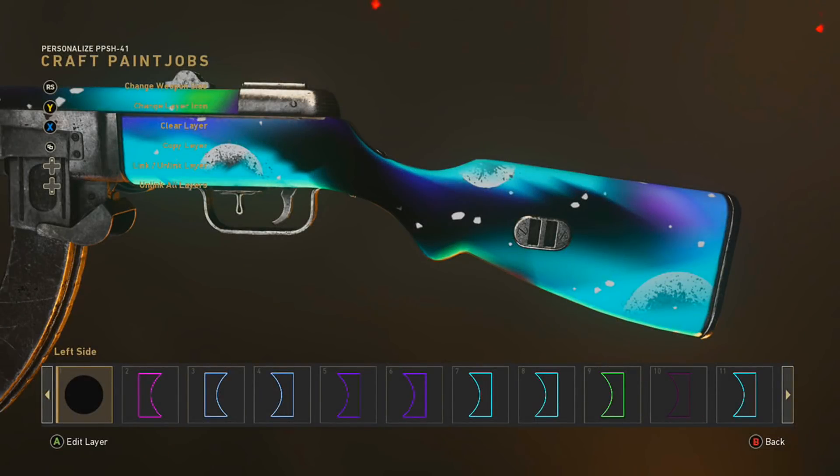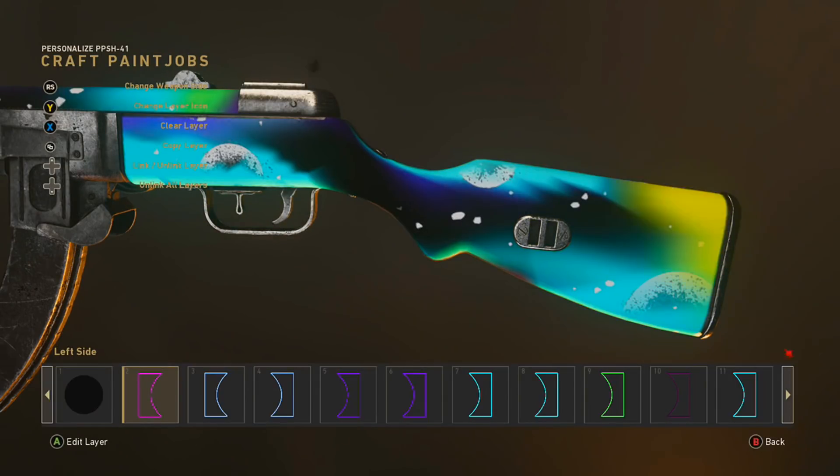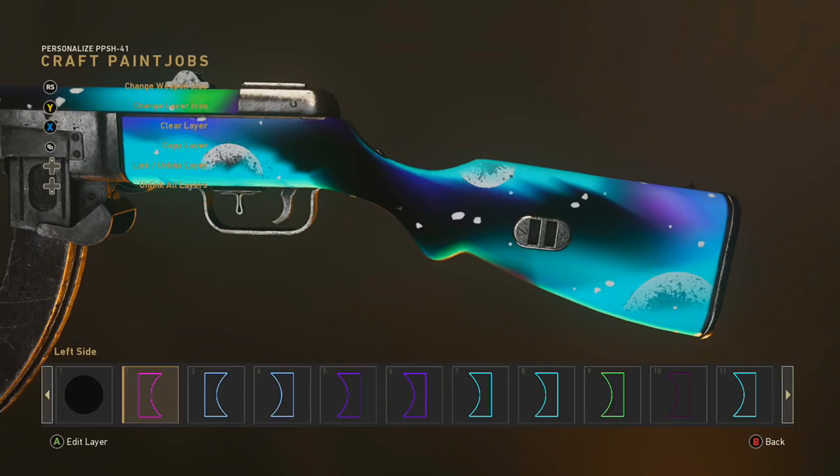Getting into this tutorial, boys — the first thing you're going to want to do is make the background. To do this, just grab a circle, any shape, it doesn't matter, and then stretch it out to the max so it covers the whole gun. Then make it black.